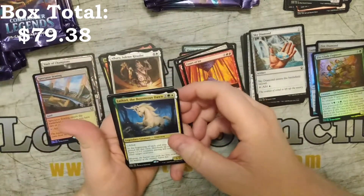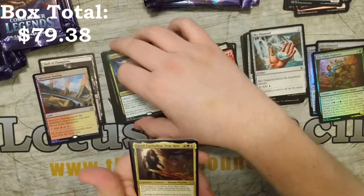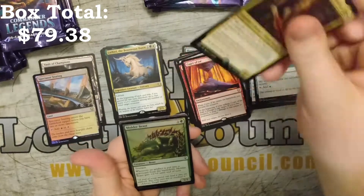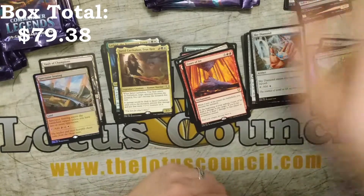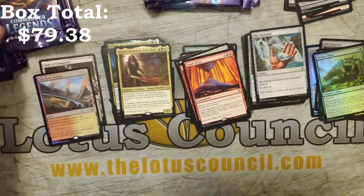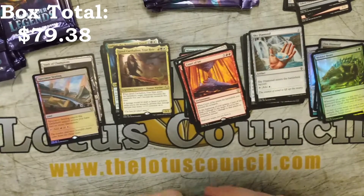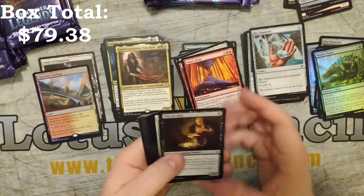Decent stack of legendaries already. And we've got a Laffle the Bountiest Dawn Unicorn. Jared — that is awesome, I really wanted to pull that one. So we've got a Mulder Beast. No Mythics yet — huh, that's weird. I know I did shuffle these but I would have expected to see at least one Mythic so far.